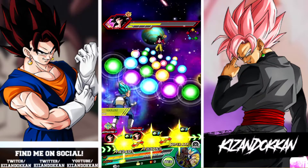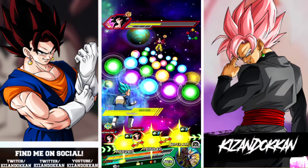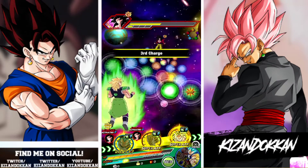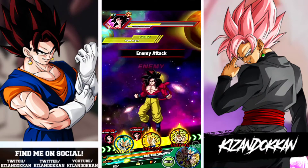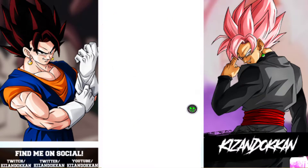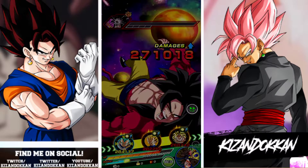The only problem for many people is that his Full Power linking partner is Golden Cooler. If you don't have Golden Cooler you may be struggling. He comes around maybe twice a year, and always at times when the banner isn't that desirable — like during Dragon Ball Heroes because everyone wants to save for the anniversary. But if you've got Golden Cooler, definitely try out this rotation.